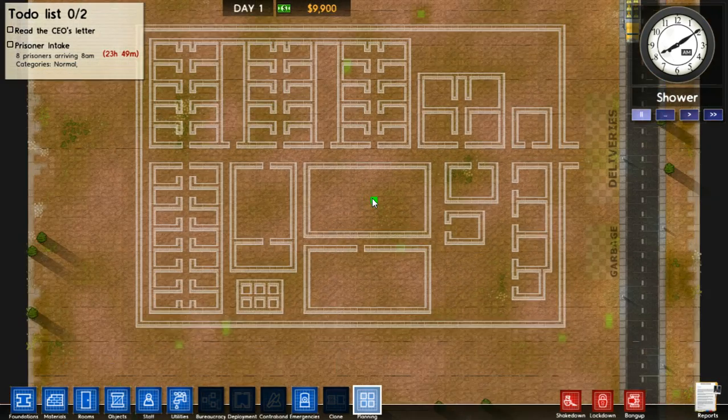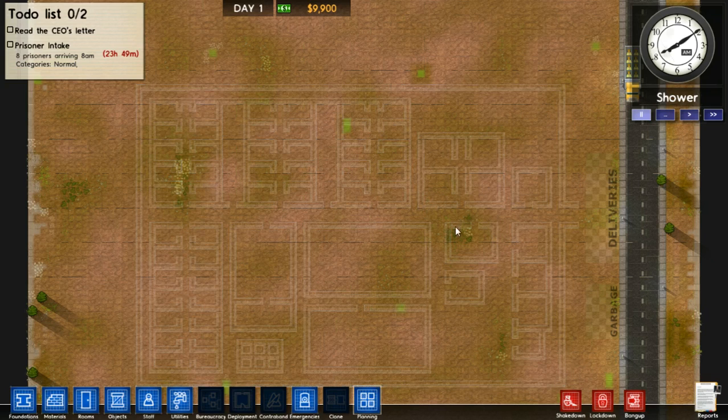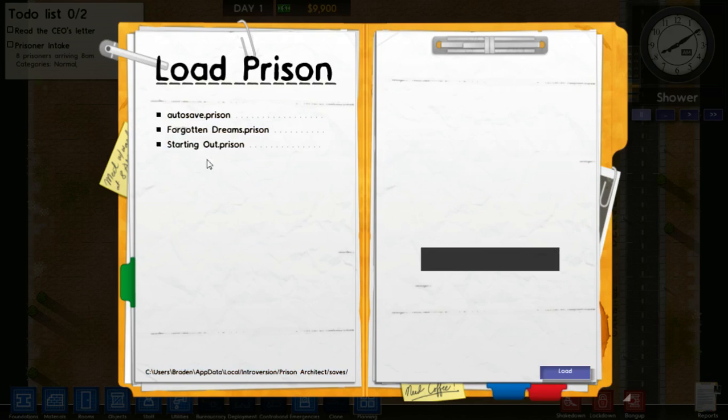So this is going to be my prison. To start off, I did all this planning, because this is just a plan - a basic drawing without anything being built. It takes me a long time to plan these things. Looking at our starting out prison, I had some other prisons which I didn't bother to save because they just went down the gutter. I was trying to figure out foundations, leaving holes and misplacing buildings.